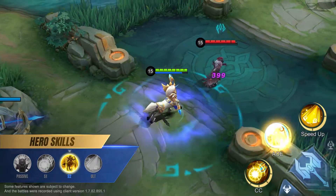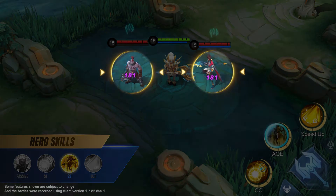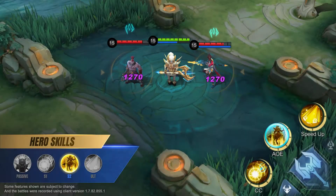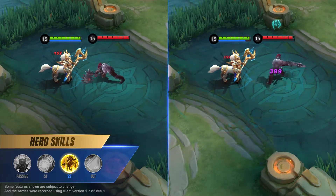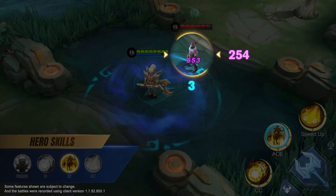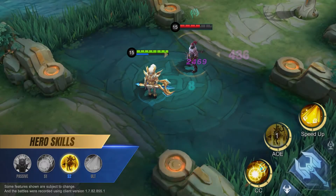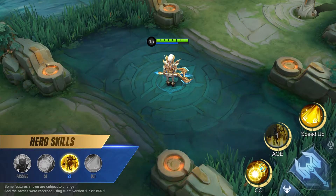Second skill: Ring of Punishment. Hylos releases a ring that deals magic damage to nearby enemies every second while slowing them and reducing their attack speed. This effect can stack up to eight times, and each stack also increases the damage of Ring of Punishment. Ring of Punishment consumes mana every second when active. Use the skill again to cancel the ring.